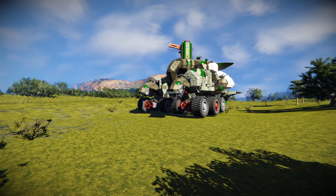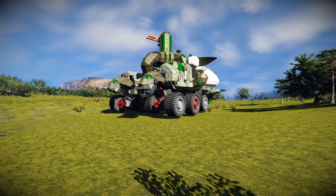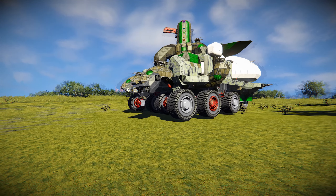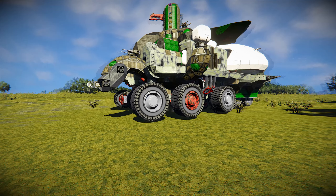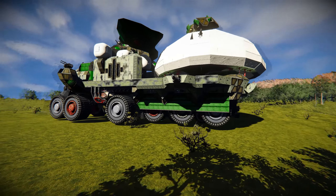Have you ever wondered what a giant mobile base on wheels that could eat other giant mobile bases on wheels would look like? You end up with something like this. This is our Mortal Engines server and today we're going to be doing a final tour showing the grids in their final configurations before the end event.